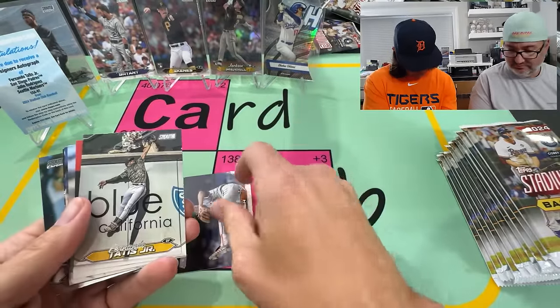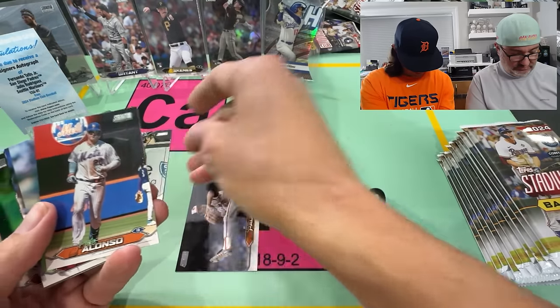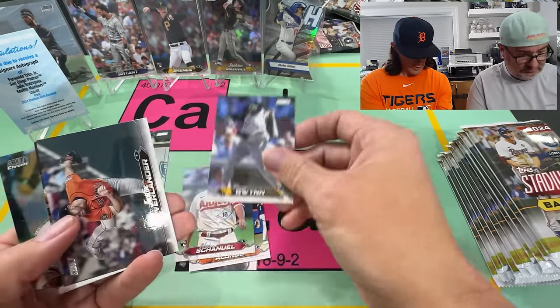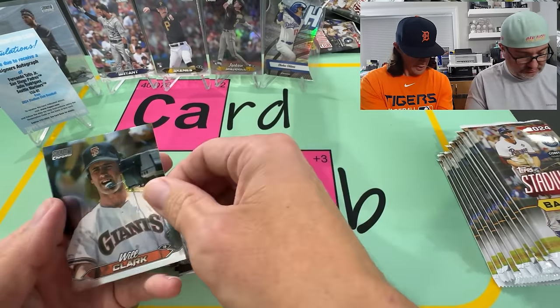Jim Palmer, Tatis — that's a cool card. Isn't that different than the other Tatis we pulled? I'll look and see. Alonzo, Shenuel. Godzilla Matsui and Will the Thrill. Nice.